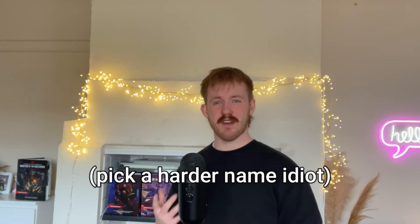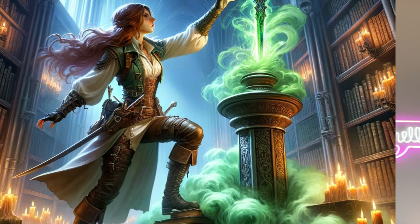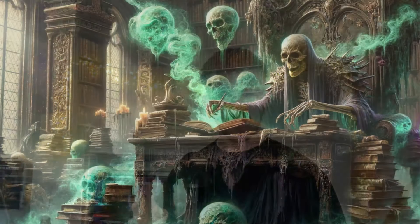In our dungeon, for example, that blade of Akshash is actually the source of the plague that wiped out the library — and now the party are afflicted too. They have the poisoned condition and are vulnerable to necrotic damage, weakening them for the fourth room.